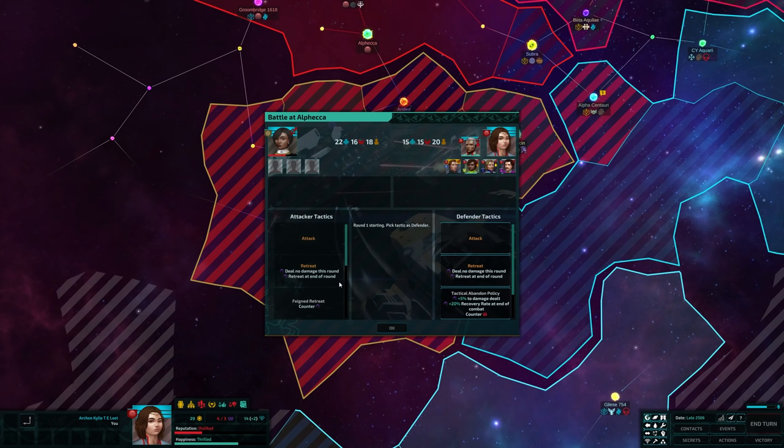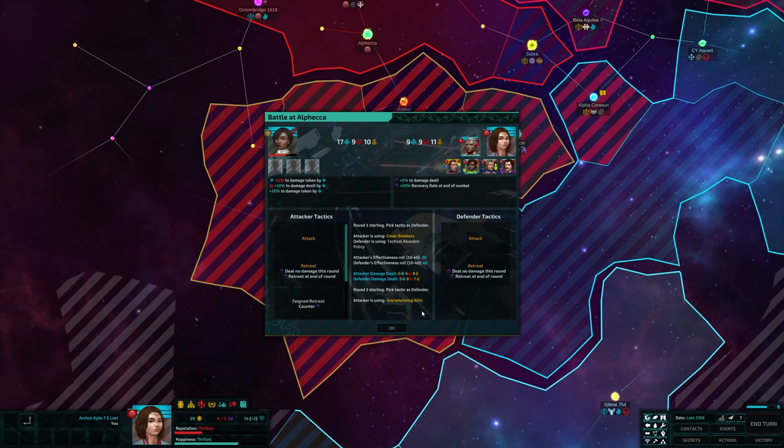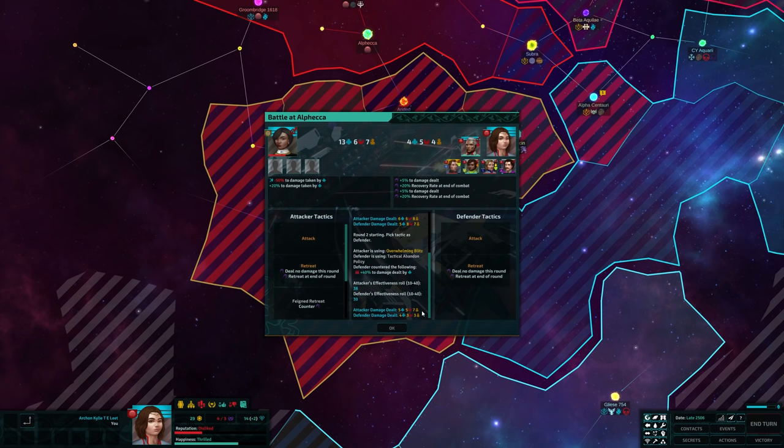When the assault begins, you go back and forth for a few rounds, choosing tactics that are available based on the character in charge of the battle, and dice rolls determine damage output for each side. One side is declared the victor and the consequences unfold. Battle itself is rather short and in some ways a little uninvolved, but the lead-up to battle is a very different kind of experience, starting technically from well before war is even declared as you try to ensure the support of your vassals and others in your federation.